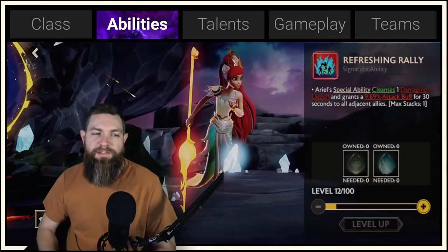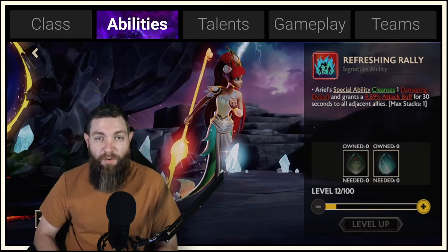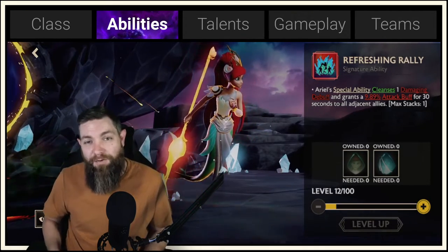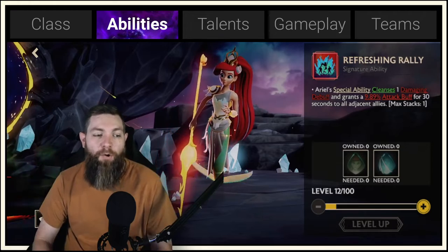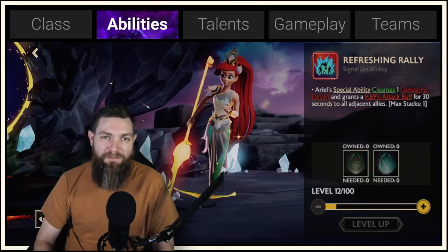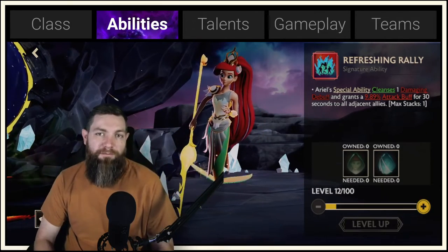The third skill is the Refreshing Rally — Ariel's special ability. It cleanses a damage debuff and grants close to a 10% attack buff for 30 seconds to all adjacent allies. This is where Ariel can pump up the allies around her. You can see here we're at level 12 of 100, because we've unlocked a few four-star and five-star Ariels and gotten signets from her milestones. Those levels are very important for increasing skill damage and everything needed to progress further in the game.